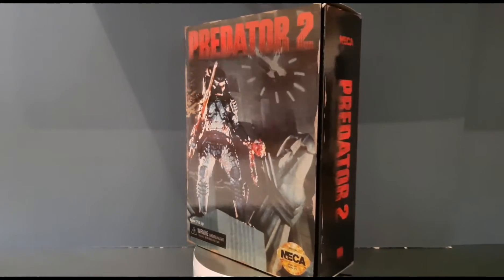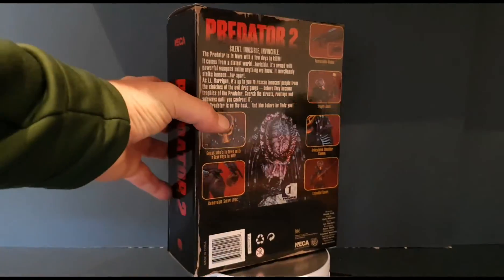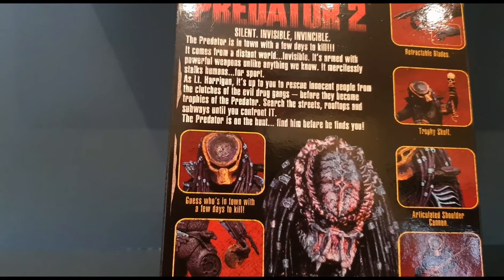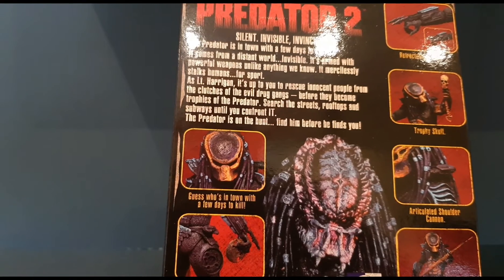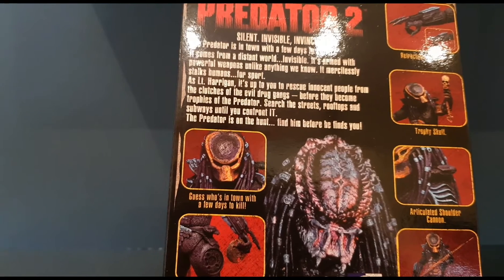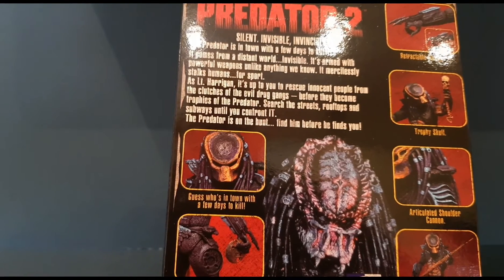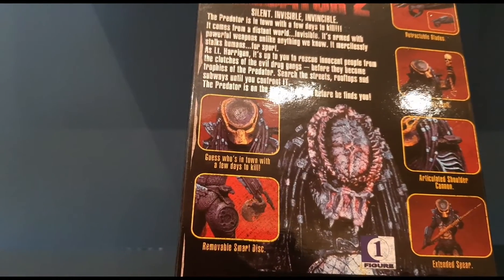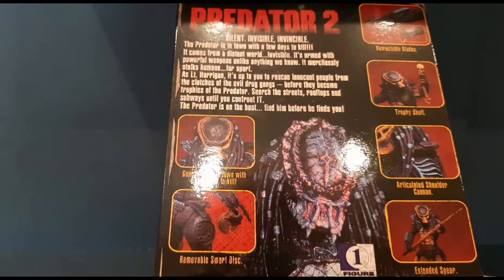So the articulation will be different, but not completely. On the side you can see NECA, Predator 2. At the back there's a close-up of the box — really cool. It reads: 'Silent, invisible — the Predator is in town with a few days to kill. It comes from a distant world, armed with powerful weapons unlike anything we know. It mercilessly stalks humans for sport. As Lieutenant Harrigan, it's up to you to rescue innocent people from the clutches of evil drug gangs before they become trophies of the Predator. Search the streets, rooftops and subway until you confront it.' It also includes: removable smart disc, retractable blades, trophy skull, articulated shoulder cannon, and extended spear.